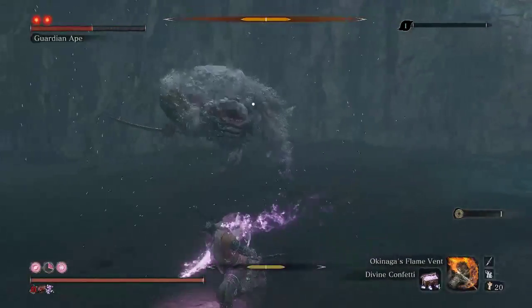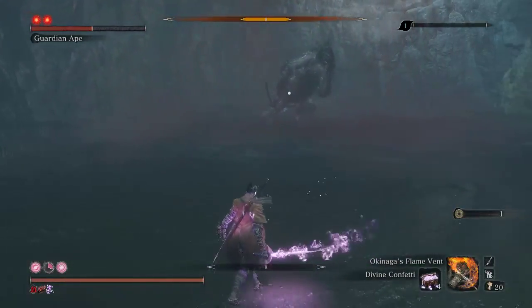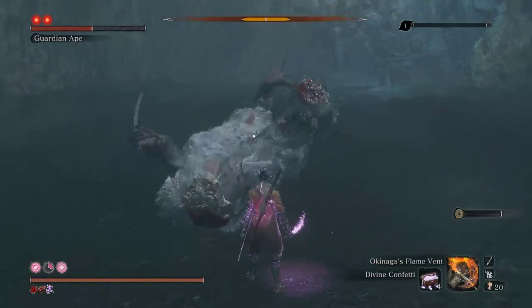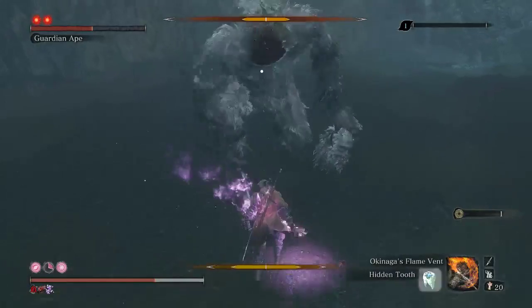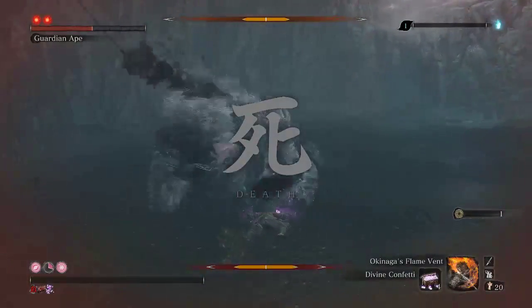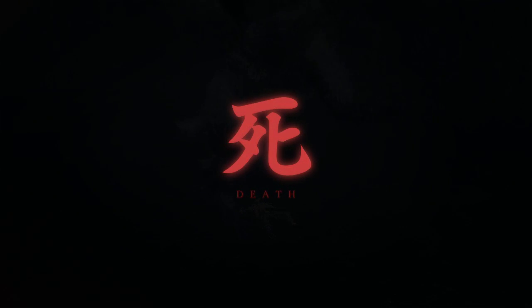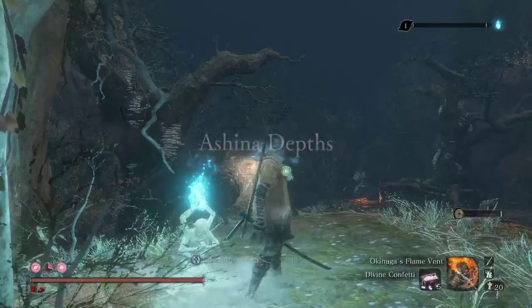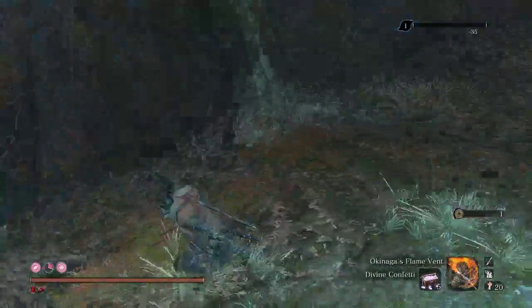I really hate that slide attack. You shouldn't jump it actually, because jumping it sometimes will hit you while you're in the air even though it doesn't make any sense. Jumping it is generally safer, I just don't like that slide attack animation. There are certain animations I just don't like because I find they're a bit unclear, and that slide attack is one of them.